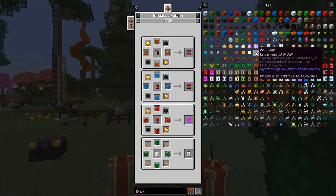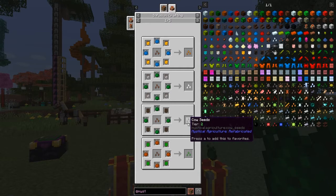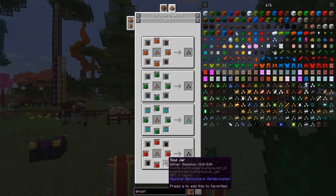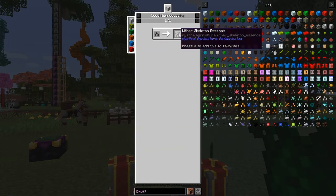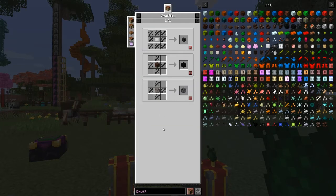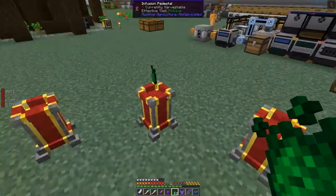The one I'm actually interested in is the uses for wither skeletons. You can make a wither skeleton seed - the uses of the wither skeleton seed give you this essence, and then from that you can make wither skeleton skulls, wither proof blocks, and wither proof glass. We don't need that because we've been to the End, but they do work well. So this is the one I want to do, but I need supremum essence - and to get that we've got to use a lot of these things.